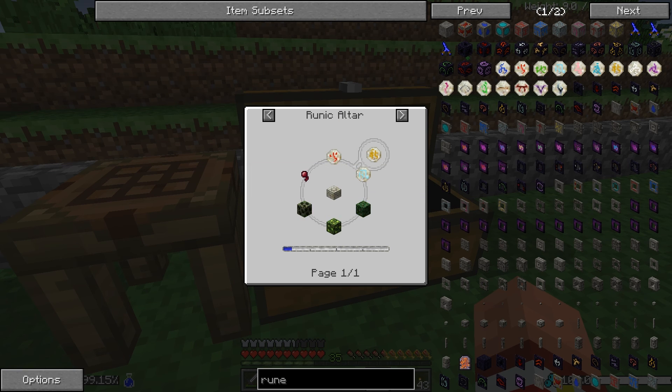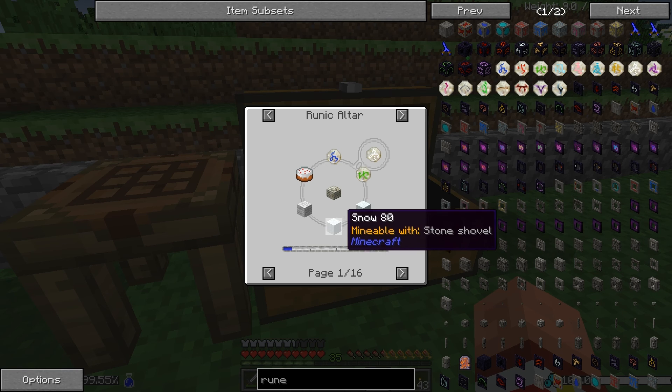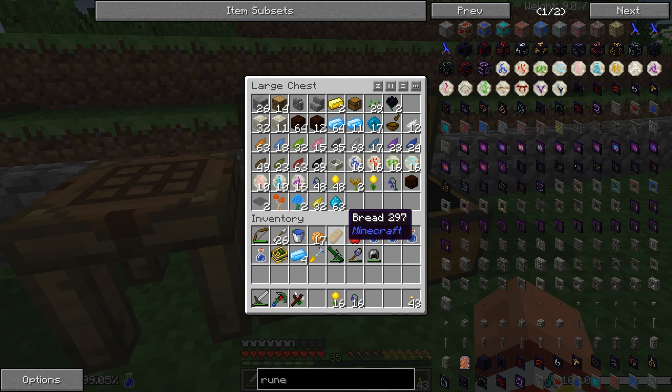Rune of autumn I did not make yet — it requires a rune of fire, rune of air, a spider eye, and I believe just regular leaves. I have yet to make those. The rune of winter I have not made either, because I don't have snow — I need to actually find snow and make some snow things. And then runes of mana — of course I made those, it's just mana pearls and mana steel ingots. The rest of these runes I have not made: the rune of lust, rune of gluttony, rune of greed, rune of sloth, rune of wrath — all used to create our great, awesomely cool Botania items.